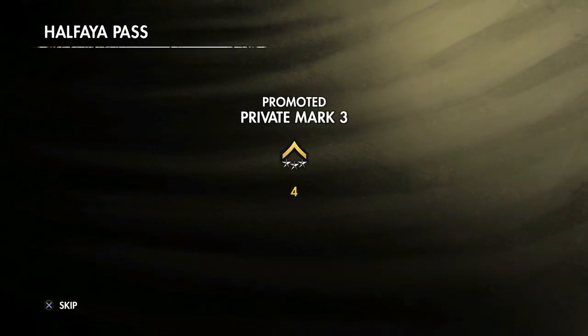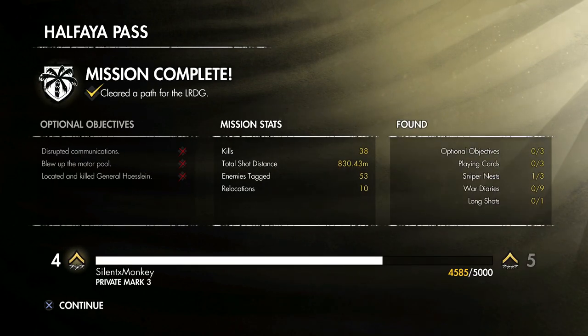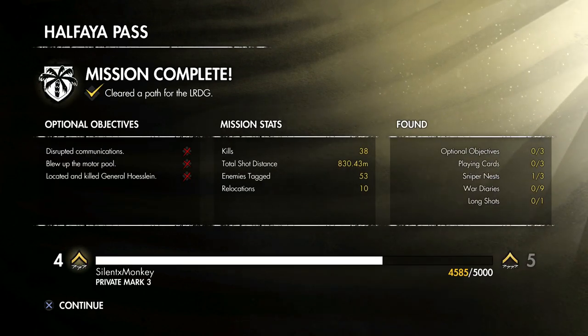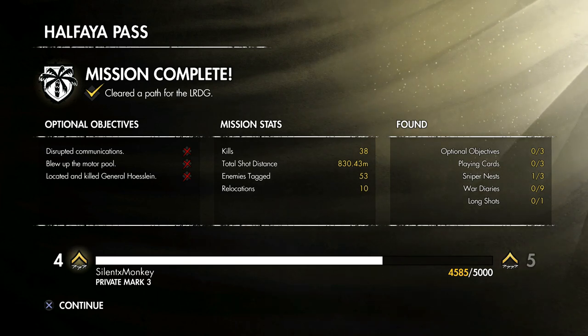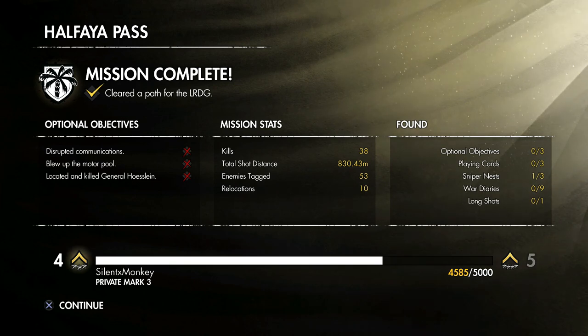Alright, this is where I find out how well I did or how bad I did in that mission. So we got promoted. Didn't do any optional objectives — once again, wasn't going for them. So we cleared the path for the convoy — we're heading towards the POW camp. Next part we'll be heading towards the POW camp and find out more about this guy's secret project. Thanks for watching guys, and I'll see you in the next part.